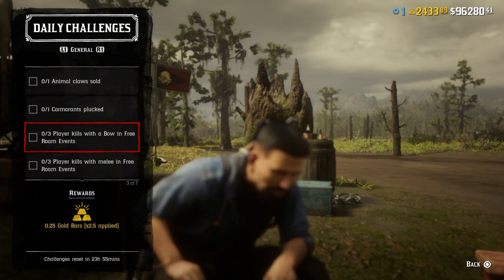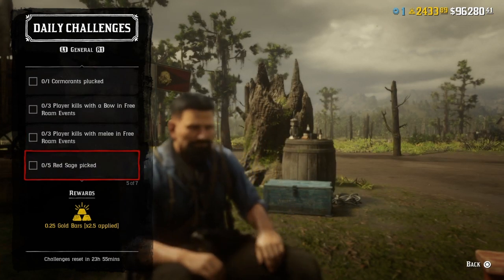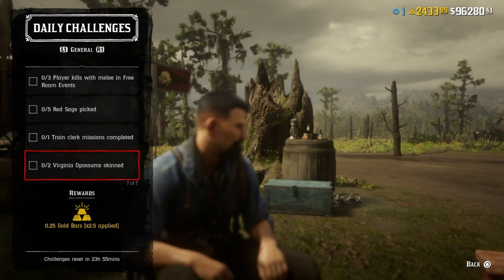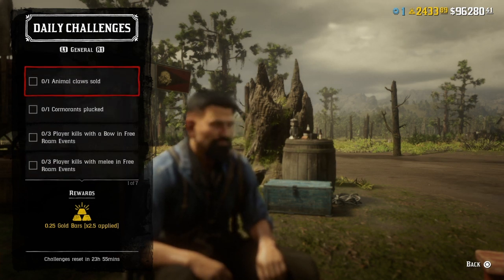We have: three player kills with a bow in free roam events, three player kills with melee in free roam events, five red sage pick, one train clerk mission completed, and then two Virginia possum skinned.